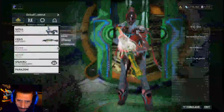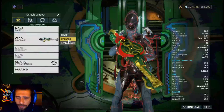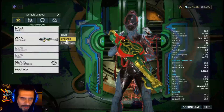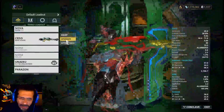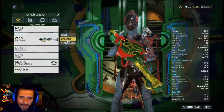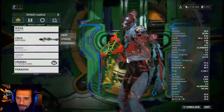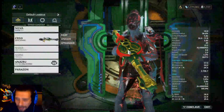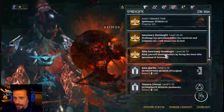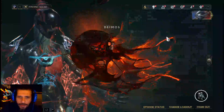Nova will increase her power if you are wearing a shotgun. That's why I'm using my Sedo. Sedo is a great shotgun that came out really recently in this game, just about a month or two ago. It has a glaive, that's why I'm so in love with it. Nova's powers will be increased and the shotgun will be increased because her main weapon is a shotgun. You can use whatever weapon you want, but it's cool to use a shotgun with Nova because that will increase the damage on your targets.